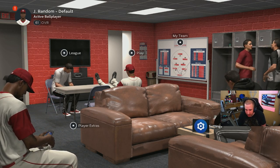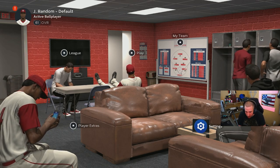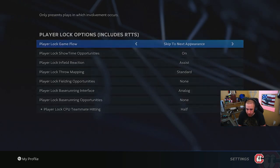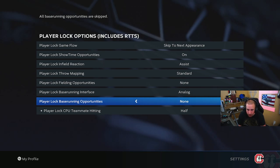Some other questions you guys have been asking: how you turn fielding and base running off. You click on the settings wheel down the bottom right, you'll go to Settings, you'll go to Mode Specific, you'll turn fielding opportunities to none, and you'll turn base running opportunities to none.